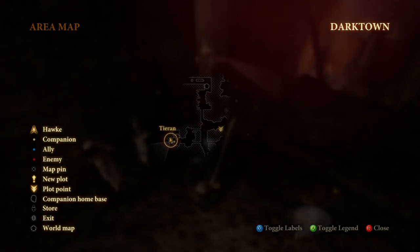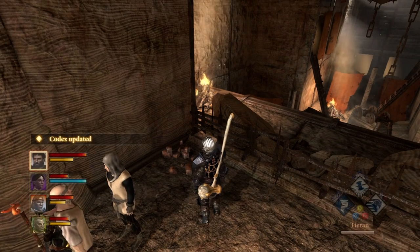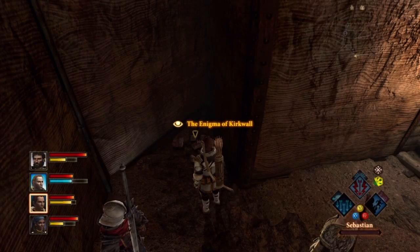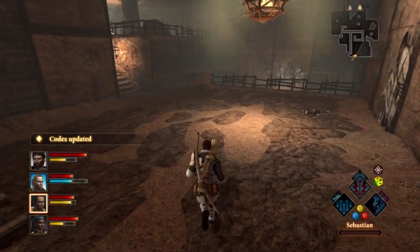The difference with Act 3 is that instead of just being in locations, these codexes are in certain quests. The first one is in the Justice quest, which is a companion quest received from Anders. There are two in here but I could only find one — it's just inside the entrance to the right, looped behind that little corner.